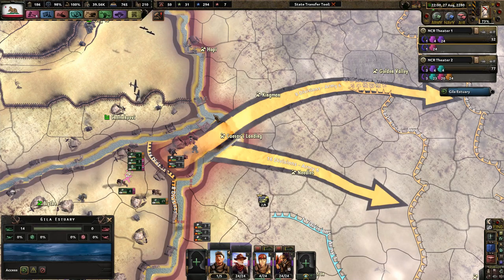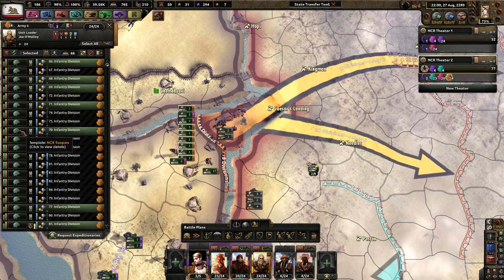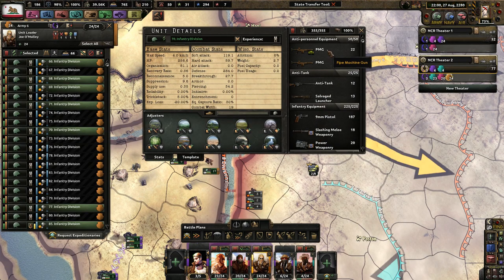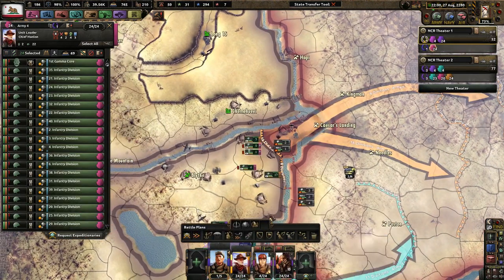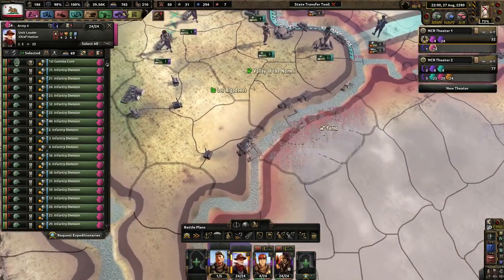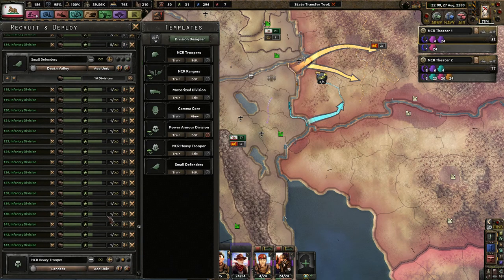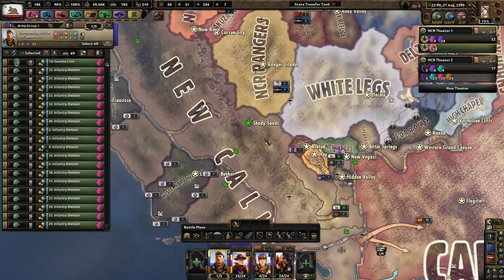This is the Gila Estuary, I suppose. We could probably do that with these few divisions from Joe O'Malley, which are pretty good — they're regulars. Only 19 combat width. I haven't decided yet whether I'll add in some more machine guns, but I forgot about Chief Hanlon, which is actually really great because there's a lot of ports. I'm going to need a lot of small defenders, and some of these divisions are getting ready to be made. Chief Hanlon can be my backup forces just in case.